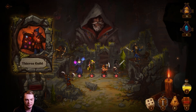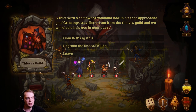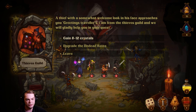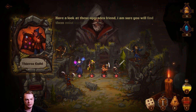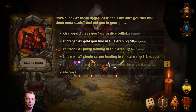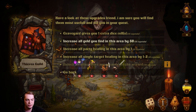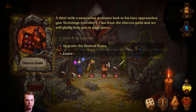Thieves guild — someone welcomes you in: 'Greetings traveler, I am from the thieves guild and we will gladly help you in your quest. Gain eight to twelve crystals, upgrade the undead ruins.' Let's upgrade the undead ruins. The graveyard gives you plus one extra dice roll. The other option increases all gold you find in this area by fifty percent. Let's get that.